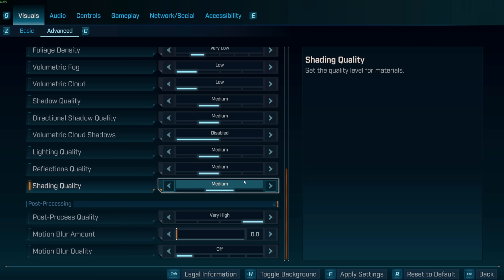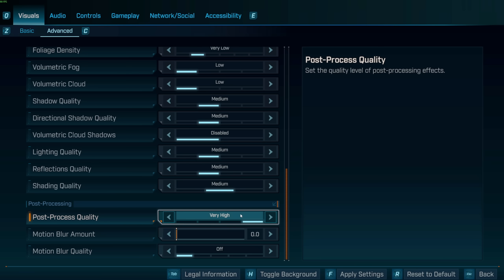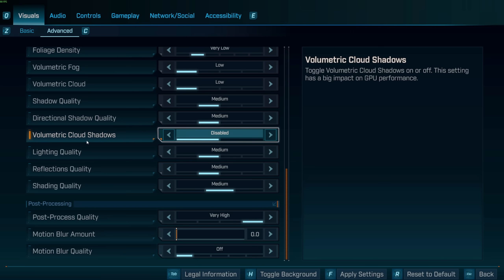Shading quality: I only noticed a difference on Low to Medium. Post-processing: keep as high as possible — it's just post-processing effects and doesn't really change much performance-wise. Motion blur: turn it off. Motion blur looks bad.